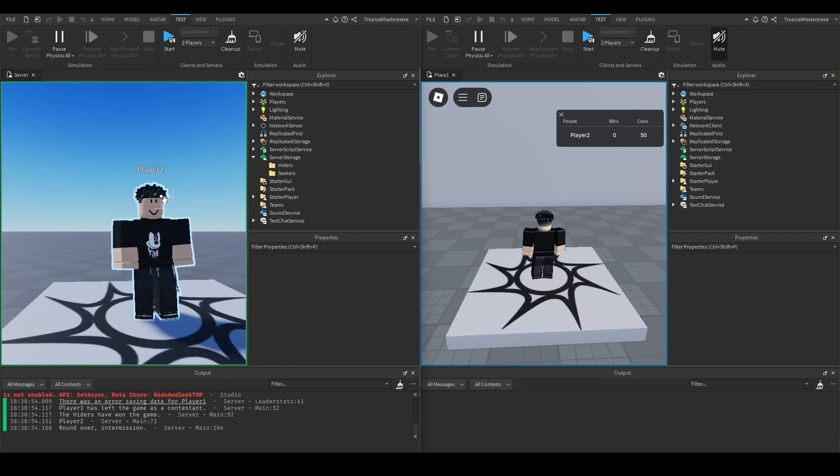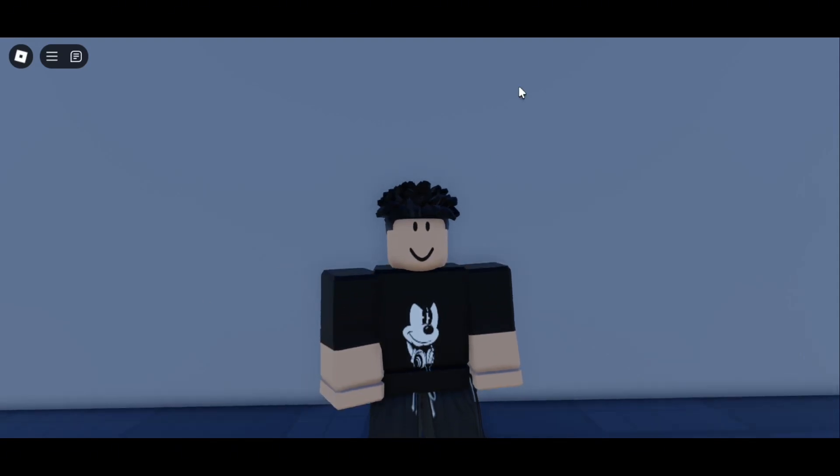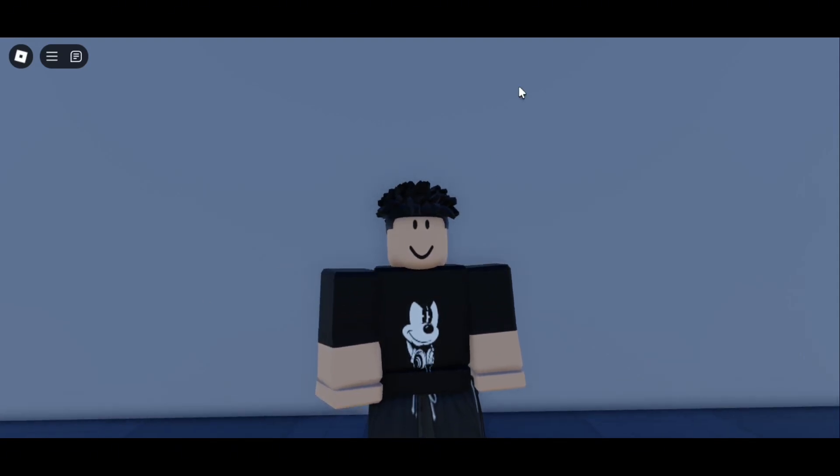So we've made it where the seeker now has a highlight around them so you can see the seeker, we removed the visible tag radius and replaced it with this highlight, we fixed the issue of the game continuing when players leave, and we made the round end when hiders or seekers are all gone. That should do it for today's episode — see y'all in the next video.